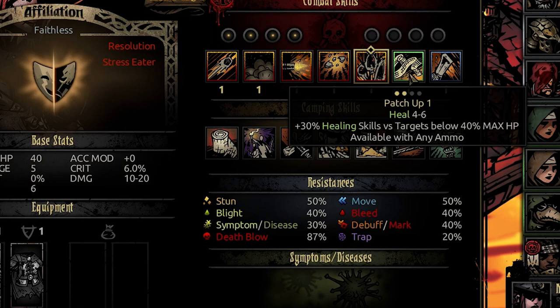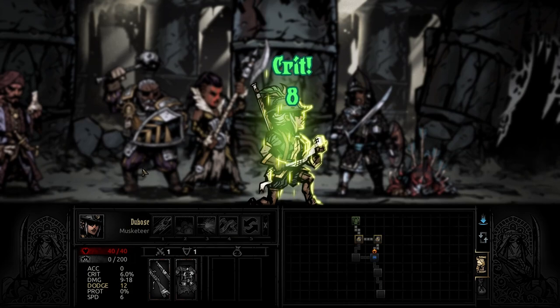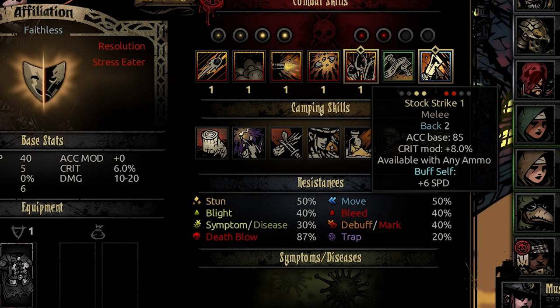That brings us to Patch Up, her heal ability — very much like the Arbalest's heal. It's usable in rank three or four, has a 30% healing buff against targets below 40 max HP, and is available with any ammo. Finally, Stock Strike is her only melee attack, usable in rank one or two, targeting enemies in rank one or two. This will send her to the back line, accuracy base 85, crit modifier a pretty high 8%, also usable with any ammunition, and it buffs herself for 6 speed.